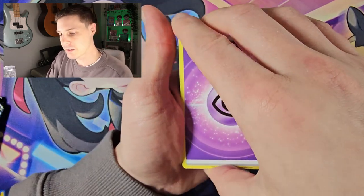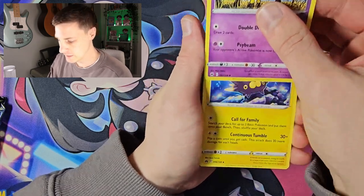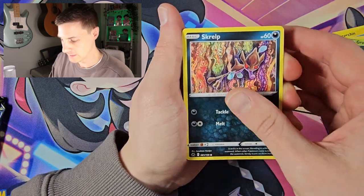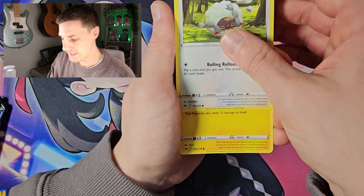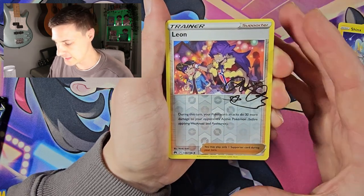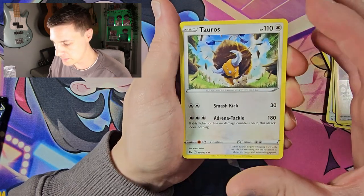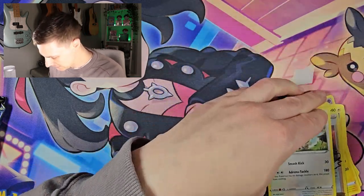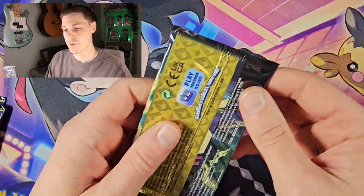What did everyone think about Crown Zenith when it came out? Are you still ripping packs? Is there still something you're chasing? Let me know. Pack two: Wuluhu again, Shinx, a reverse Leon — okay, interesting — and a non-hollow Tauros. A decent enough card. Three packs left.